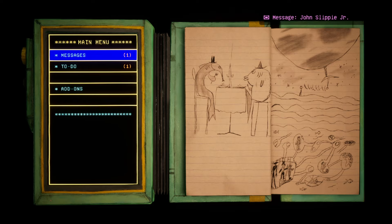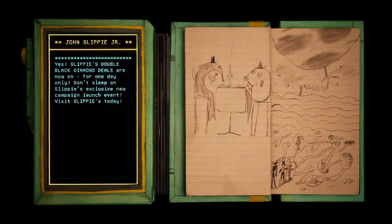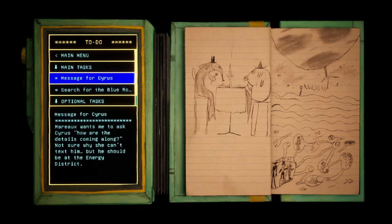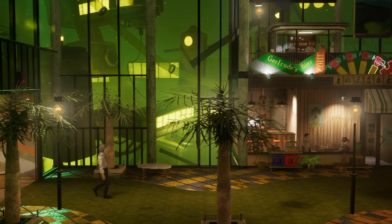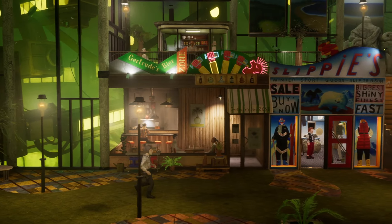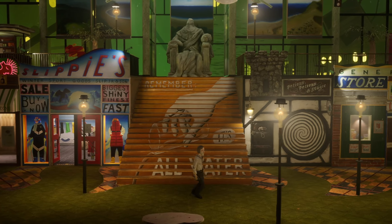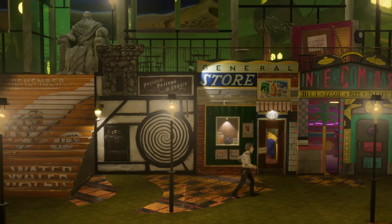We have a message from John Slippy Jr. — Slippy's double black diamond deals are now on for one day only. Don't sleep on Slippy's exclusive new campaign launch event. Visit Slippy's today. Tommy's General Store — Gertrude's Beer Zone. Potions, potions, and magic? Oh here, is it the general store? Intercom Oasis — oh, it's closed. Where's Tommy?